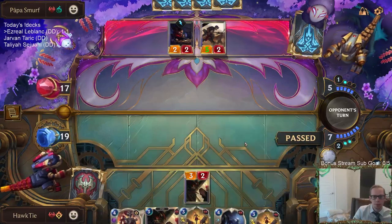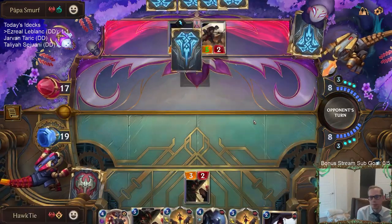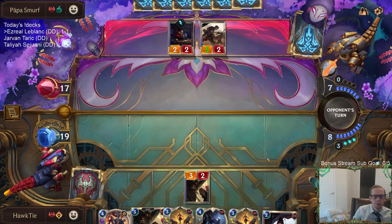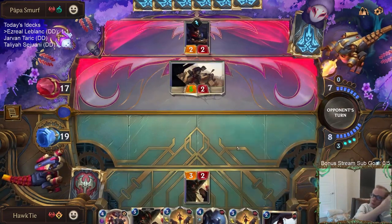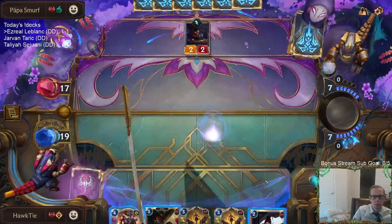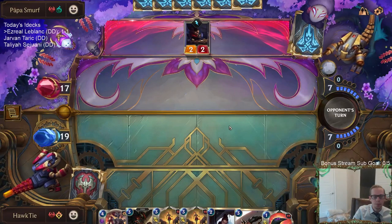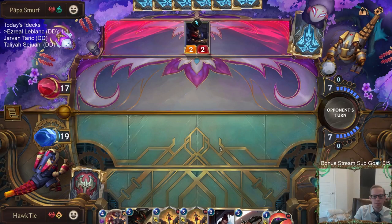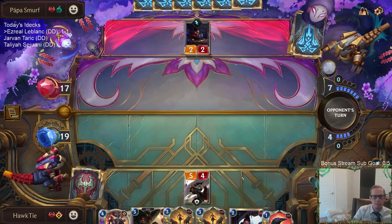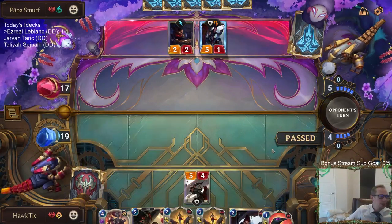I should just play Whispered Words — another hopeful. I got punished for not playing it last turn. Could have had the Reckless Trifarian. They're also a control deck. Spirit Leech is pretty good.